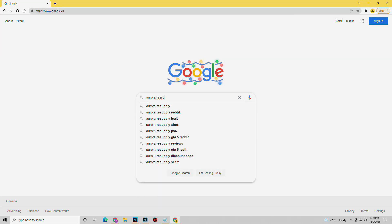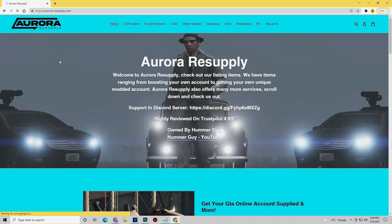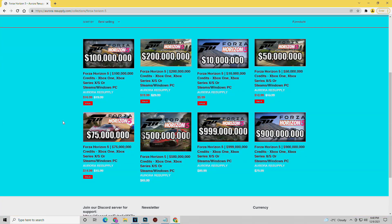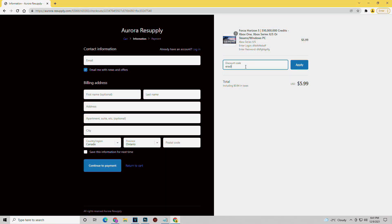Before we get into that, I do want to quickly mention that this video is sponsored by Aurora Resupply. This is the number one supplier of Forza Horizon 5 credits. They have a variety of options to choose from starting with 10 million credits for only $6 all the way up to 999 million credits for $90. Make sure to use my code eradicate in the checkout for 5% off your purchase.